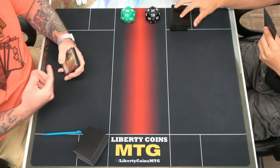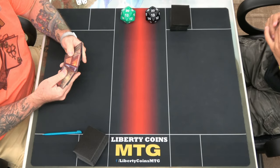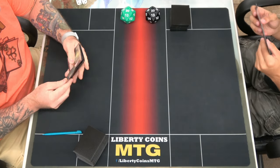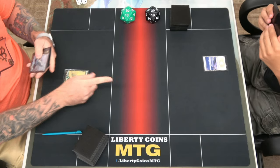Alright, welcome to round one of what's probably going to be three. Elias is on the play, I'm going to get a six — and I kept seven. I'm going to play a Snow-Covered Plains, it helps out. I play a Snow-Covered Forest and pass.